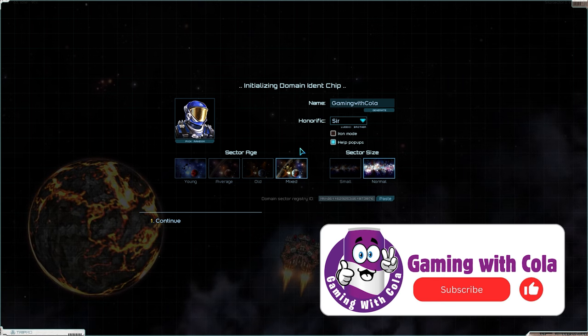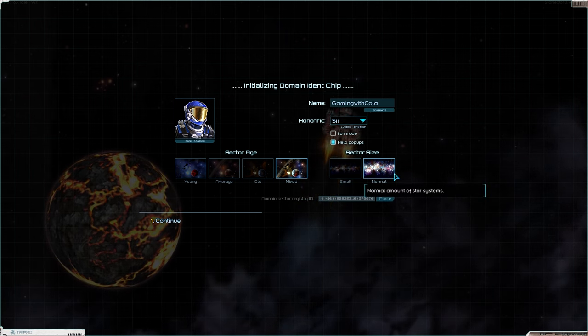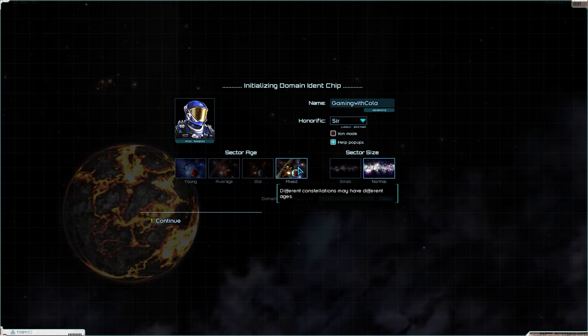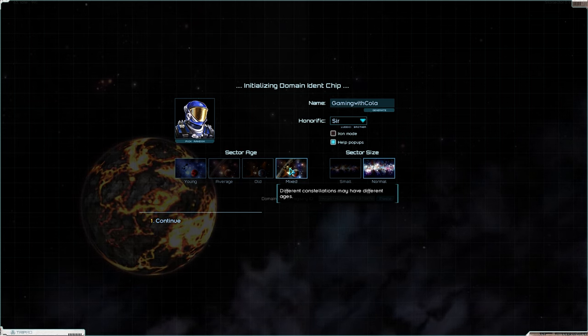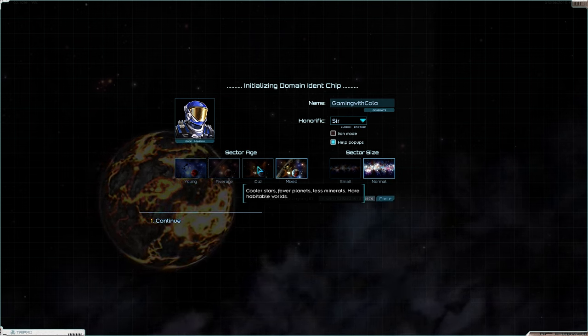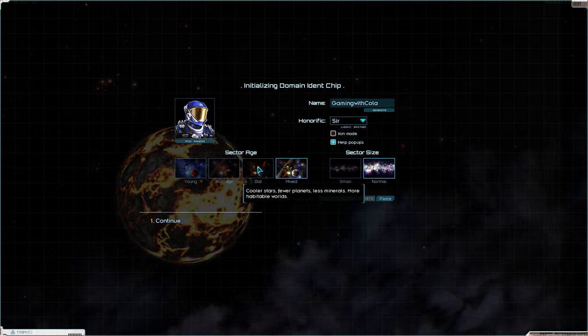So this run we are Sir Gaming with Cola. We are on a normal sized map, we are a mixed age sector. Different constellations may have different ages, temperatures, cooler stars, fewer planets, less materials, more habitable planets.